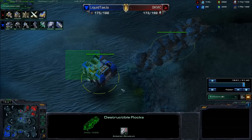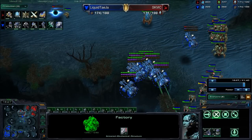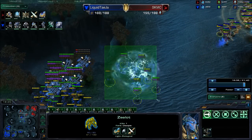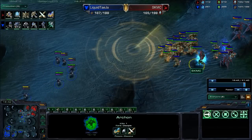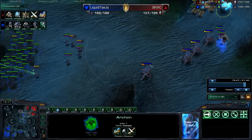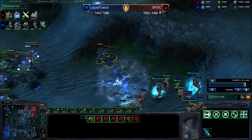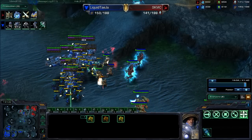He decided to get about ten CCs and planetary fortresses — it made me feel as though I was watching a Fun Day Monday. And we are seeing a major engagement here — will the zealots be able to clean up? They do have charge legs, however they are getting taken out. Preemptive storms go down; ghosts run through the storm but it doesn't do that much damage. Ghosts start sniping units off, presumably wanting to EMP the archon to take that out of the mix and stop the splash damage. There's a high number of medivacs so any storms underneath them will probably be healed up quite quickly.